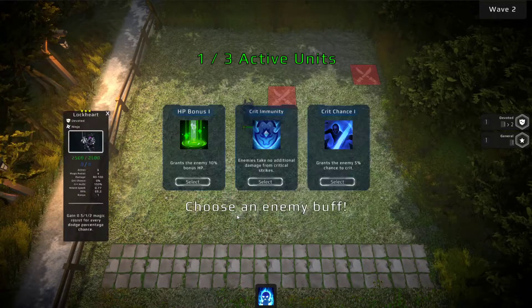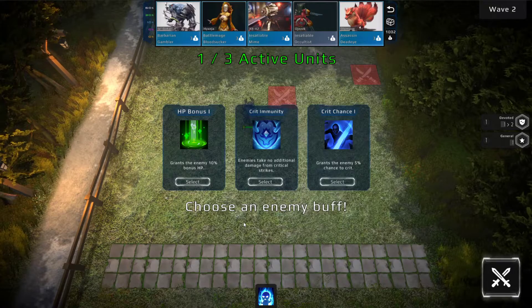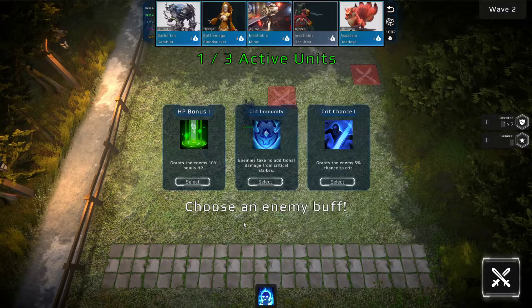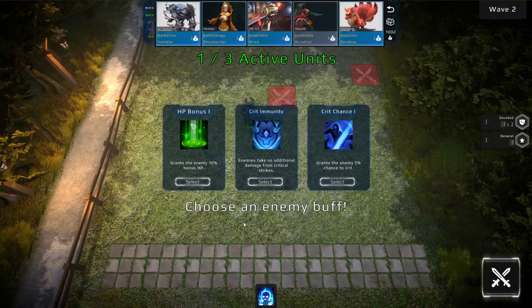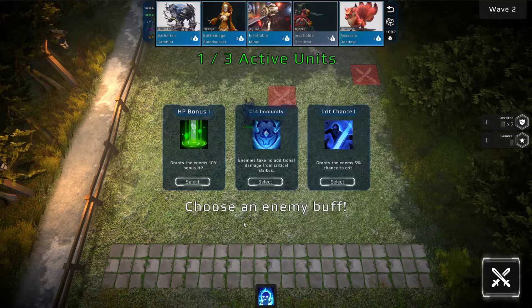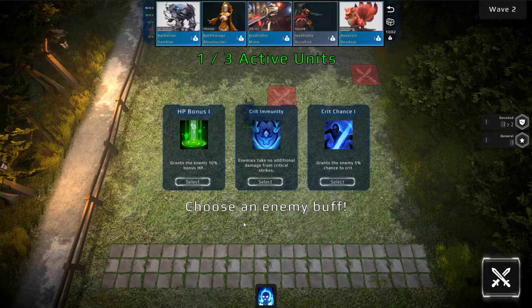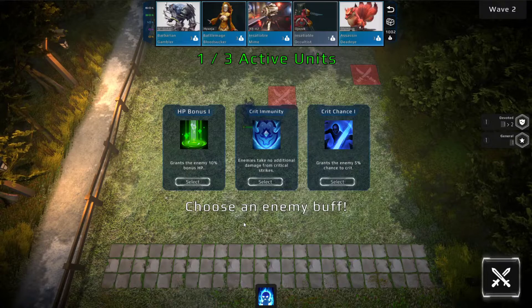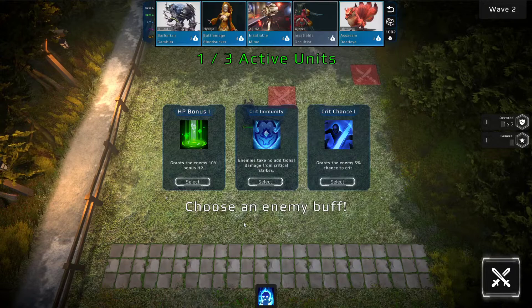The next thing I want to show off is enemy buffs. This is very similar to the items that players get — you get three choices. The difference is you choose which one you want to give them. You have to give them something. There's a 50% chance you'll give them what you clicked on, and a 50% chance they'll get one of the two remaining items.